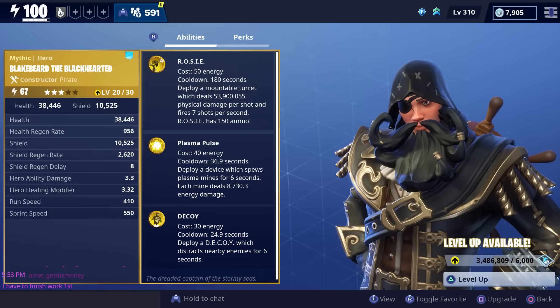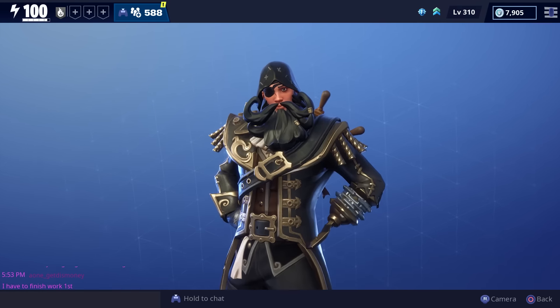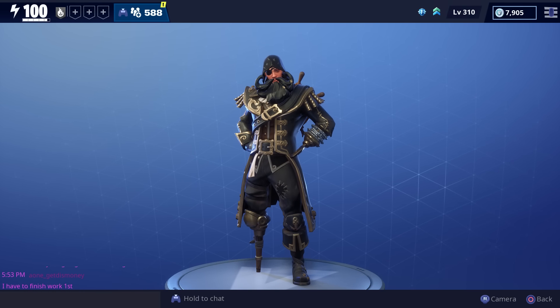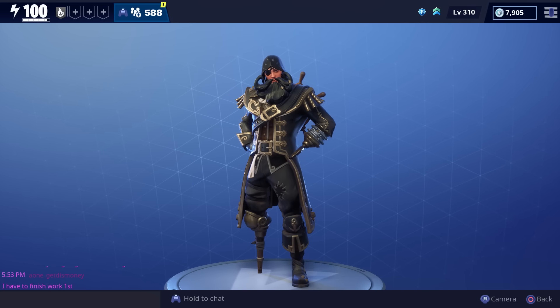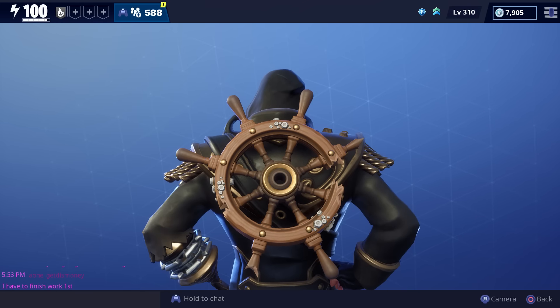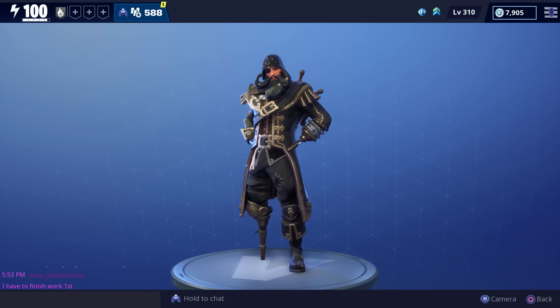After we evolved him to three stars, wow, his beard is really big now. He also got a hook hand and a peg leg. So after the second evolution you're gonna get the hook on the hand as well as the peg leg, the bigger beard, and also the steering wheel backpack on his back. This is what he looks like after you evolved him to three stars.